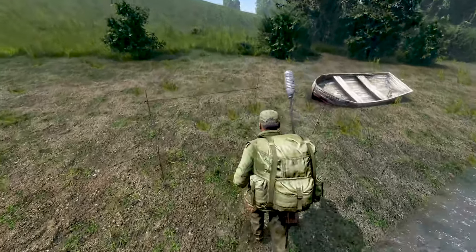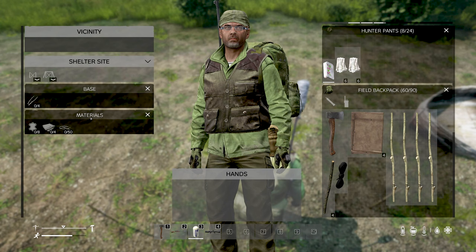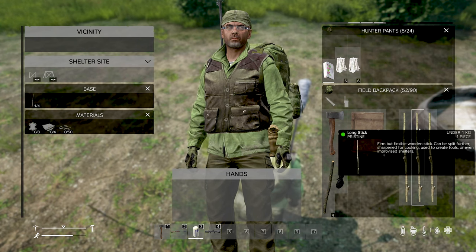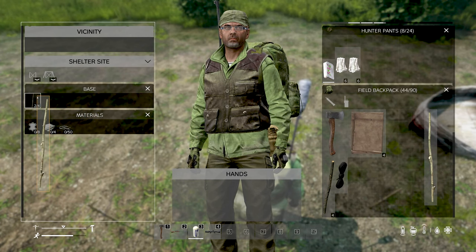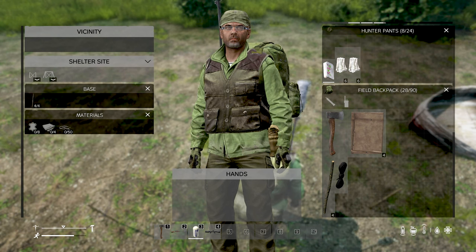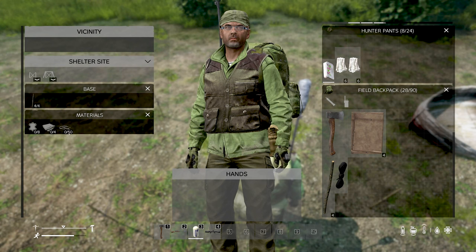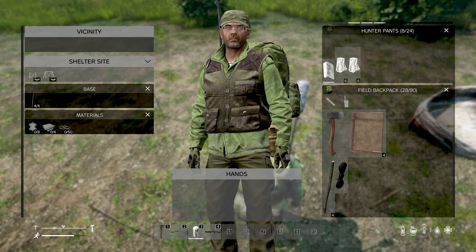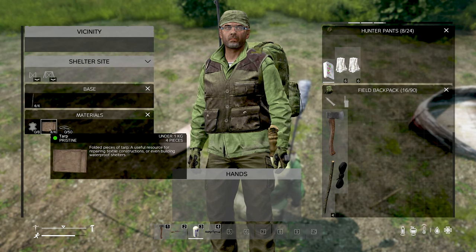As soon as it's solid white, hold the left mouse button and it will place the frame of the shelter. Go up to it and click it — you'll see you have a base and materials. You need four long sticks for the base, and this applies to all three types. For materials, you can use eight leather, four tarp, or 50 sticks — you don't need all three, these are three different options. In this case, I'm going to build one using four tarps.